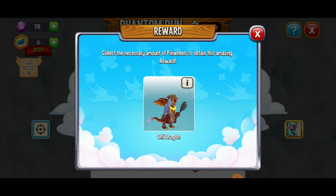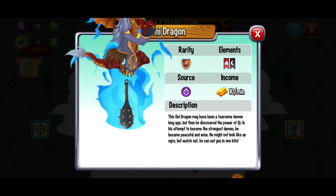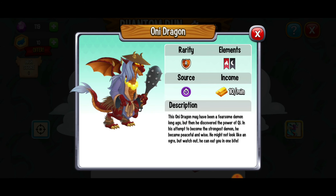Then the first dragon we have is the Oni Dragon. I like that — I've got to get this dragon. It's got flaming dark elements, it's a rare dragon, and it sure does look fierce. I love that blue flame there. Awesome.